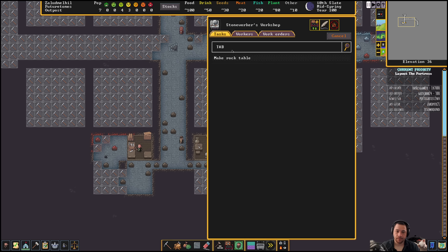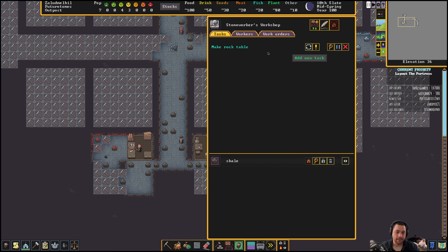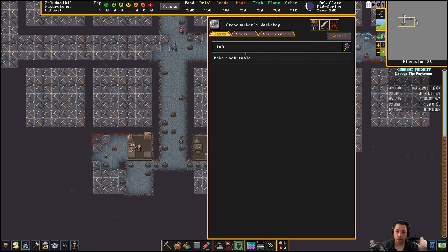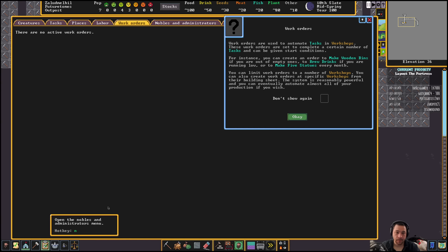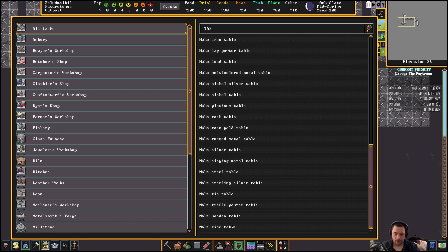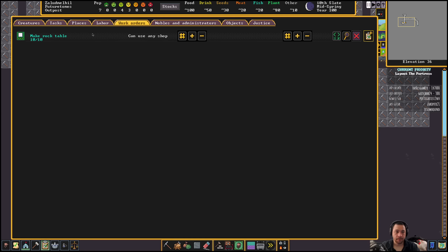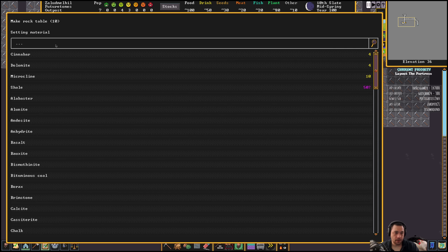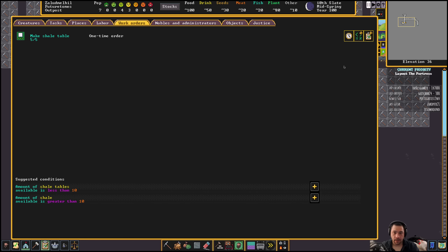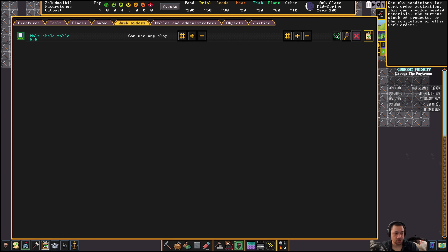Right now I'm setting up work orders for the stoneworker. Instead of queuing it up one at a time — like, make one table and then two tables — that's horrible and cumbersome. So go into work orders and just say make a rock table. I'd prefer shale for the rock table — make a shale table and do until you have five. Then go over to the conditions button.